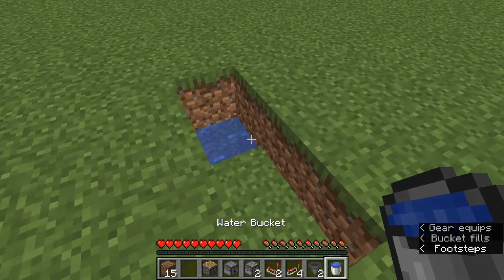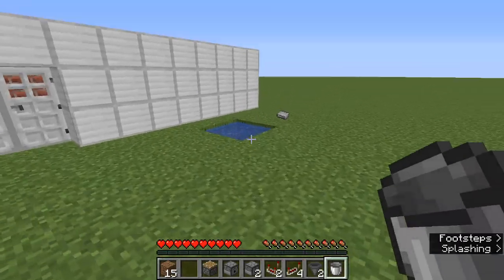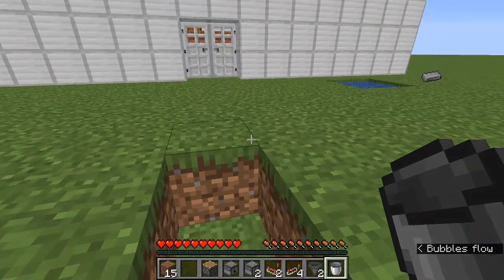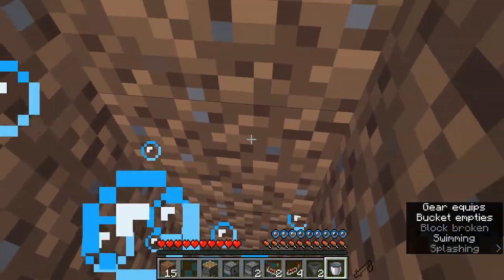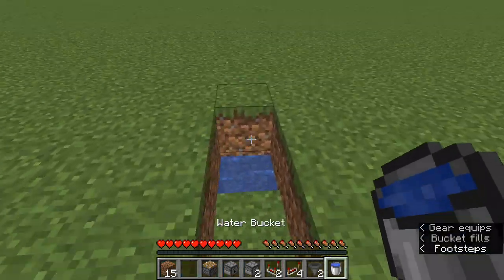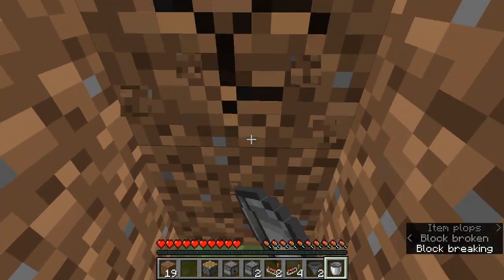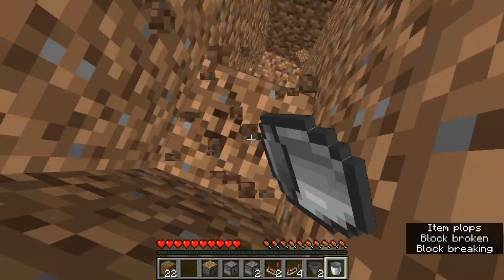Now go down here, place one there, place one second one up, third one up. Okay, so now we have that. I'm choosing to do this in creative to show — it's not too hard to build in creative, as long as you don't make as many mistakes as I do.